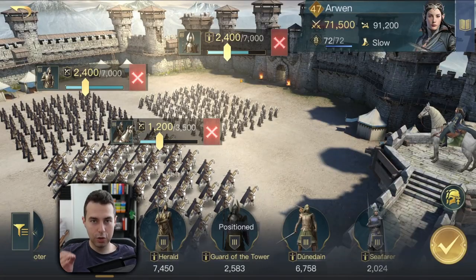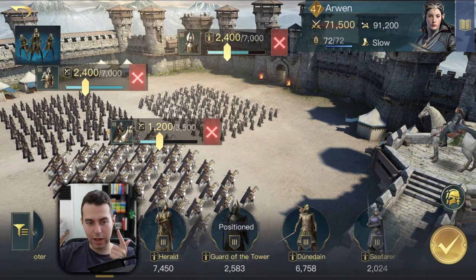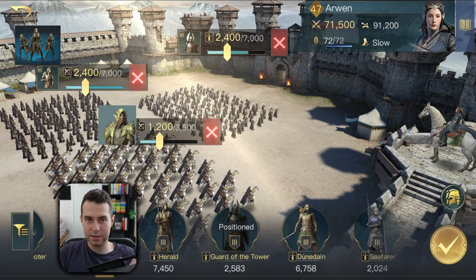Your second formula could look something like this whenever you play in Lothlorien — again the same amount of each unit, 33% each. Guards of the Tower as your first unit, your second unit could be either Sentinels or Keepers, and as your last unit — since I'm not in Lothlorien right now I can't show it, but I'm using Bow Knights as a replacement. Instead of Bow Knights you could have March Wardens in this army comp, and that too could work.